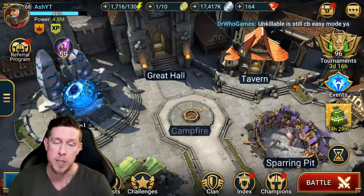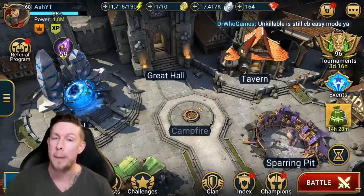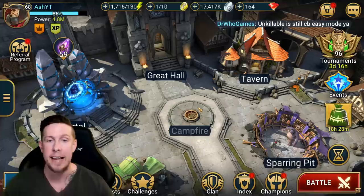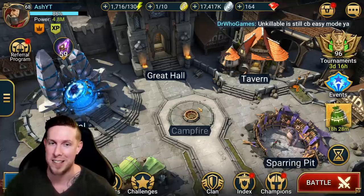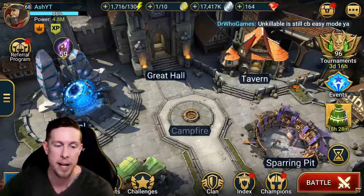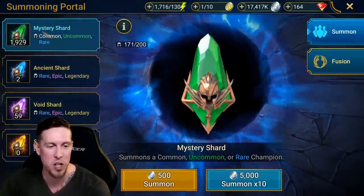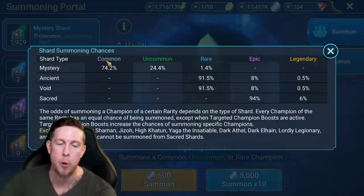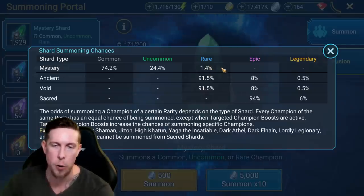So in the early game in Raid Shadow Legends, it's all about farming some speed gear, some lifesteal gear, ranking up your champions, leveling up your champions, getting five or six star champions and then ascending them all. And then you'll be in a better position to accomplish everything else this game has to offer. Now, how are you getting these uncommon and common champions? Mystery shards. Mystery shards are your best friend in the beginning of this game. You're going to be pulling a lot of common and uncommon champions and have a small chance of getting a rare champion.